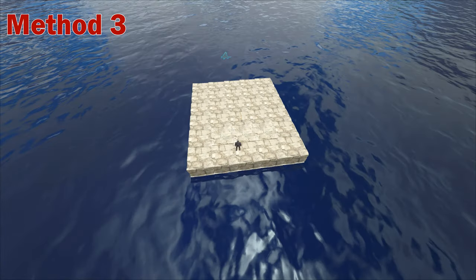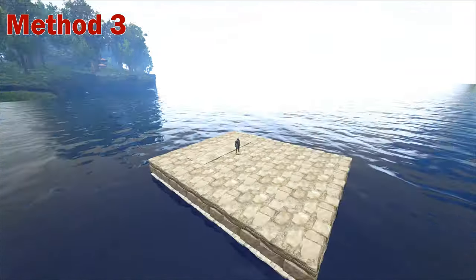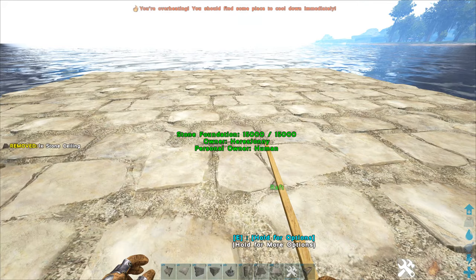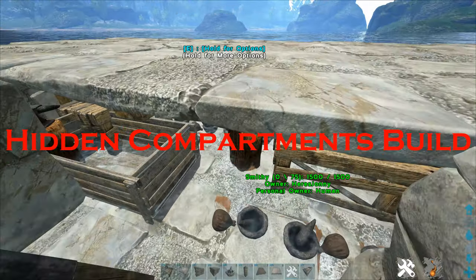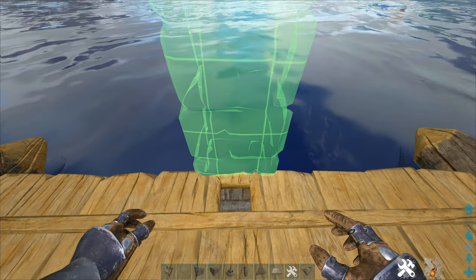Method 3 is the most unknown method on this list, and it doesn't rely on mesh or the ocean floor to hide your loot. So there's no way for someone to find your loot by k-moding — they'd have to know about this method already, or notice that there's something sketchy going on. I like to call this the hidden compartments build. What you're going to want to do is place a bed or two on the raft so that you have a hidden spawning point.